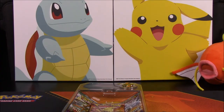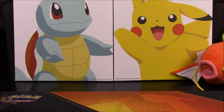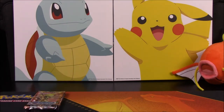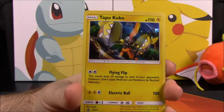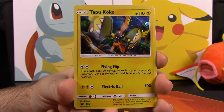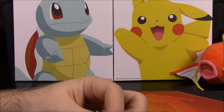Let's pull the Tapu Koko out of here — there's the pin — and then our packs to open up. Hopefully we'll be lucky and get a GX out of them, because there are still cards I need. Starting with our card: here's the Tapu Koko, which looks awesome. The art is different than the last one, but both are really cool. Basic Tapu Koko has 110 HP, Flying Flip, and Electric Ball.